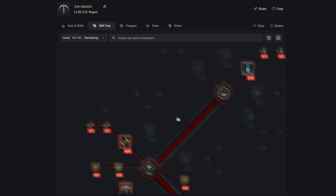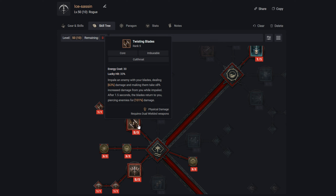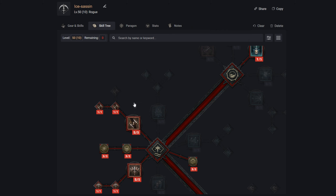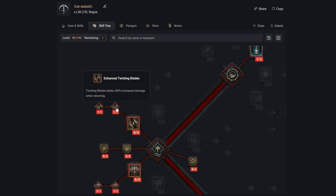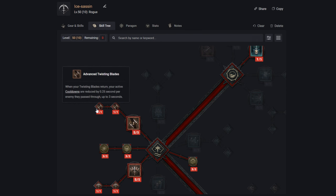After putting in two points, the rest of the tree opens up and we move to our core skills. The first one we want to grab is Twisting Blades — this is going to be the main damage dealer for this build. We go into Enhanced Twisting Blades for more damage on blade return, and then Advanced Twisting Blades to reduce cooldowns, which becomes very important later in the skill tree.